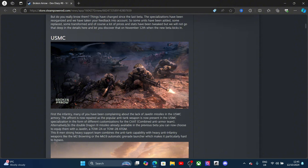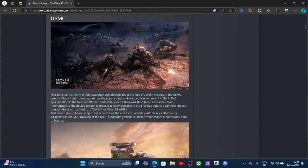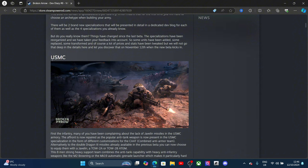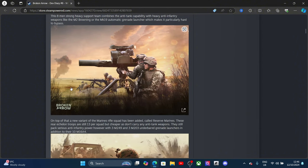As an alternative to the double Dragon III missiles already available in the previous build, you can now choose to equip them with the Javelin or TOW missiles. There's also an eight-man strong heavy support team that combines anti-tank capability and heavy anti-infantry weapons like the M2 Browning and the MK19 automatic grenade launcher — which should be quite a powerful addition.